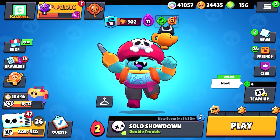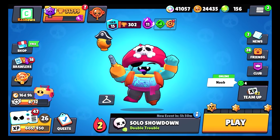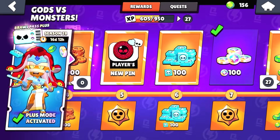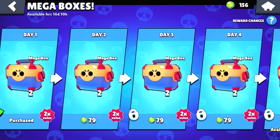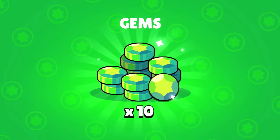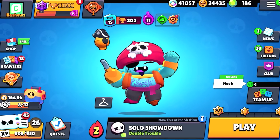There's a chance Supercell could bring new mega box offers into the game since they removed the previous ones — there could even be an offer for 100 mega boxes. The best way to get gems is through the Brawl Pass. I have 10 free gems from the free pass, another 10 from the Brawl Pass, and another 10 from the Brawl Pass Plus — that's 30 gems I can use toward a mega box offer.